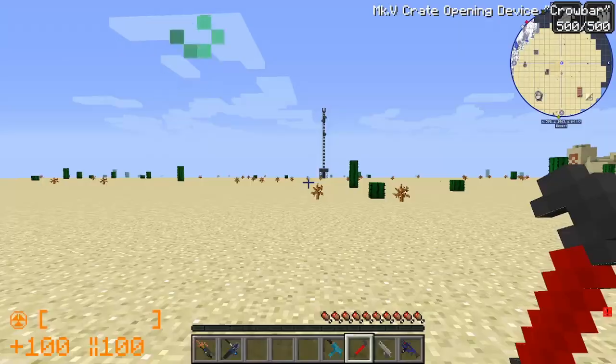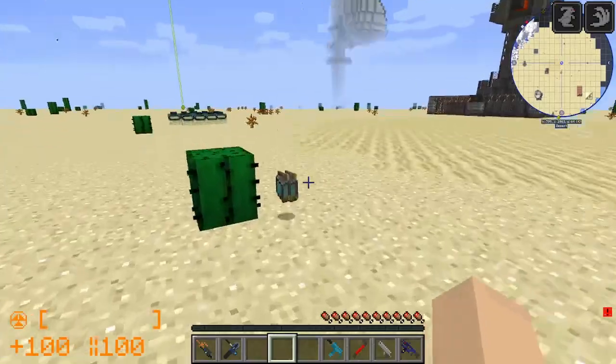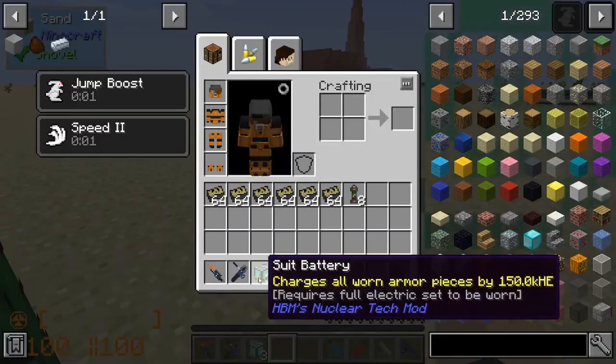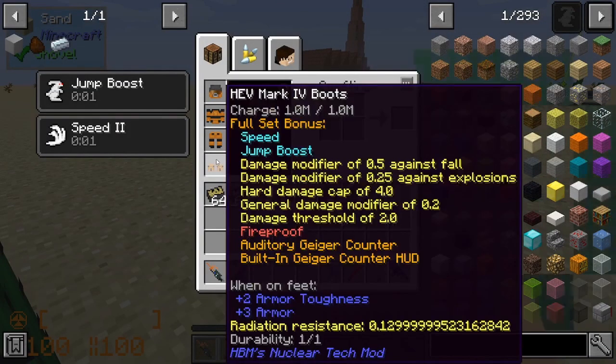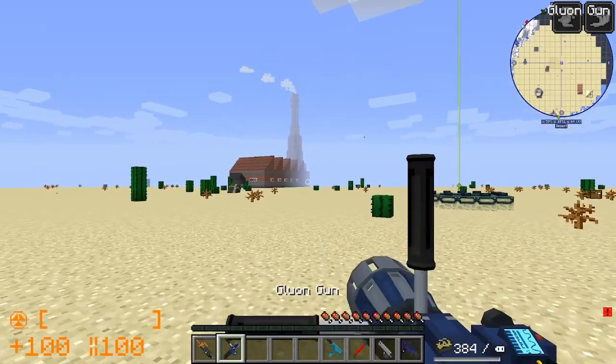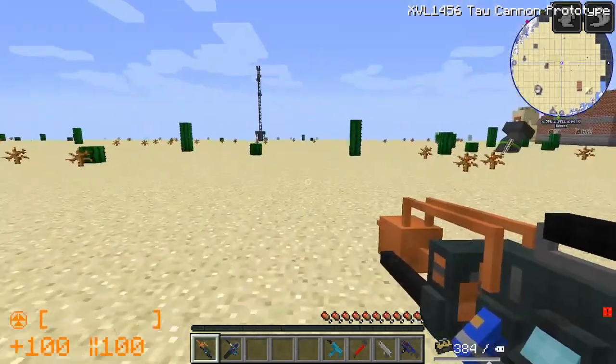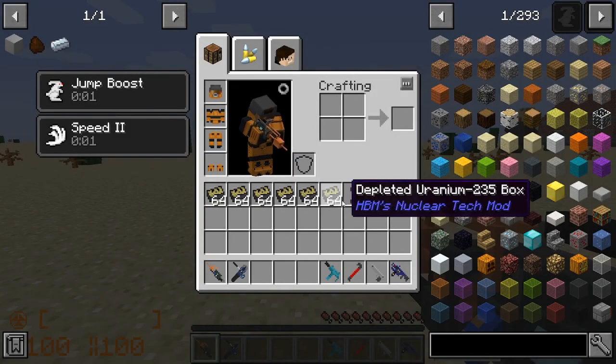We're going to go ahead and get suited up - welcome to the HEV Mach 4. We're gonna grab some batteries too, though we don't actually need them right now. We got the glue gun and the Taw Cannon. All right, I think that's everything.